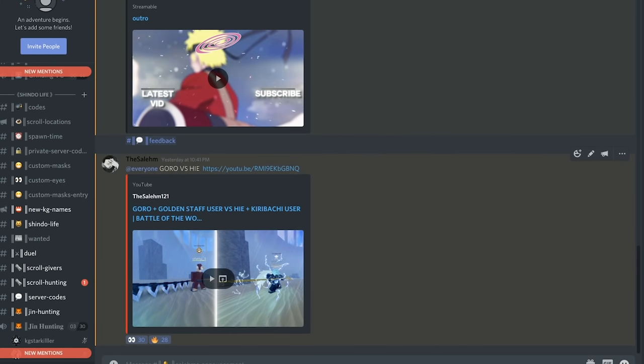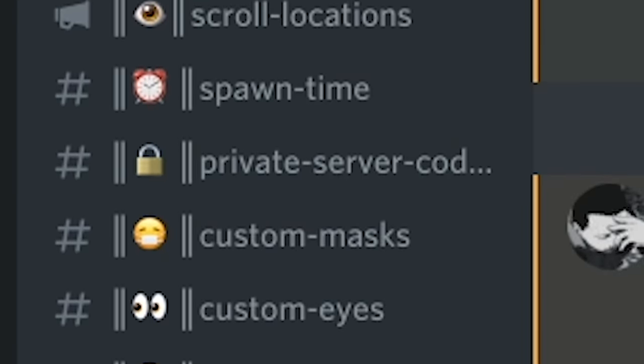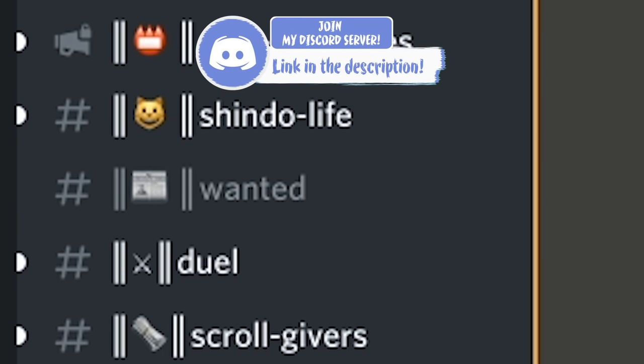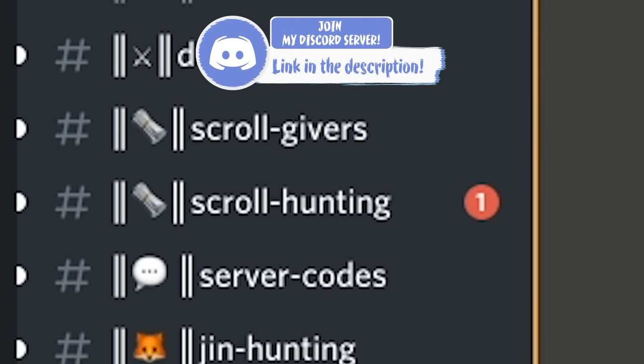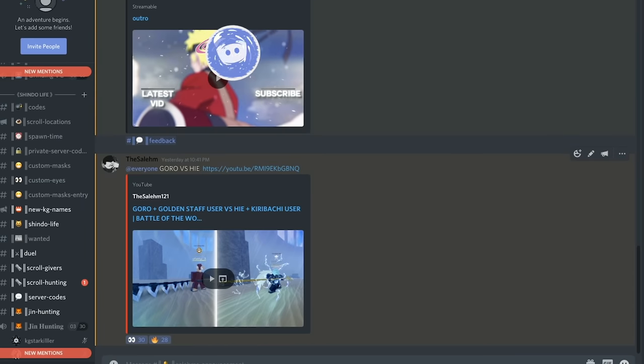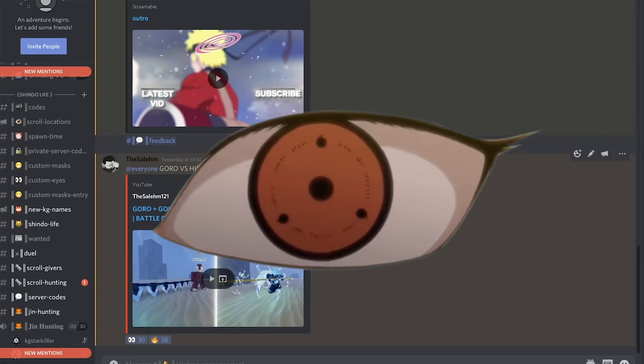If you haven't yet, join up the Discord — click the first link in the description. We have a whole category dedicated to your favorite Roblox game, Shindo Life. In that category you can find many useful channels such as a codes channel where we update you with the latest codes, a skull locations channel with every skull location, and many more useful channels. Join up the Discord by clicking the first link in the description.